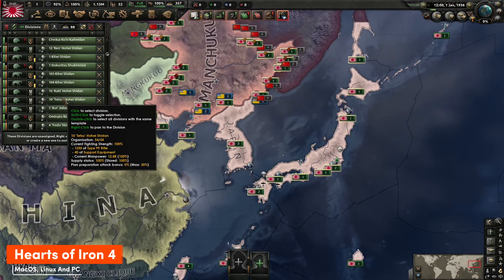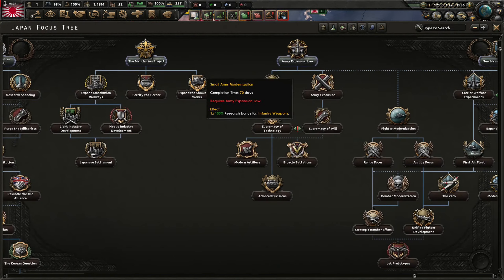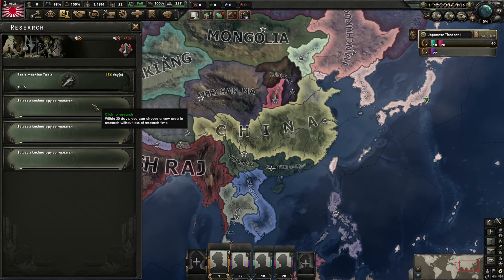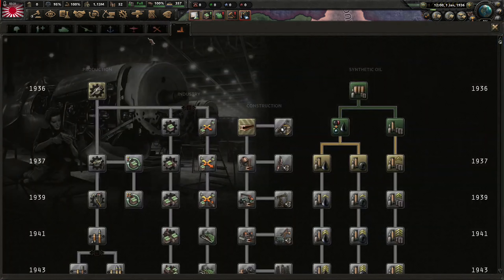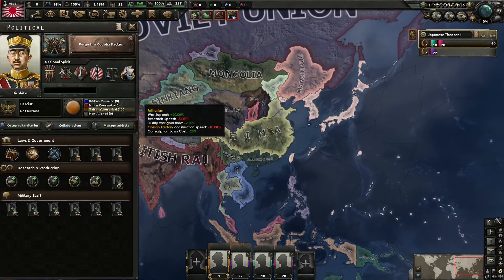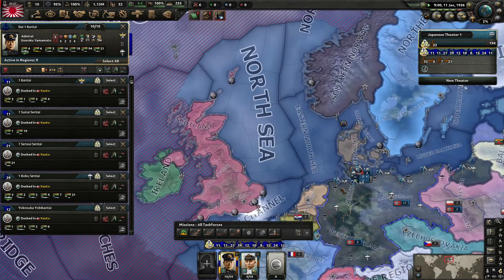Hearts of Iron 4 throws you into the strategic chaos of World War II. It's complex at first, like a military codebook. Tutorials help, but mastering it takes time. It's challenging, but rewarding. Once you figure it out, you can outsmart the AI and guide a small nation to dominate Europe. It's not for everyone, but for those who crave a challenging WWII grand strategy experience, Hearts of Iron 4 will hook you for hundreds of hours.